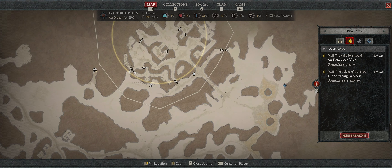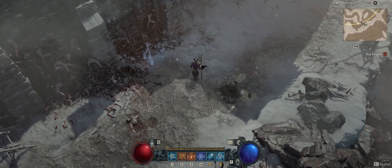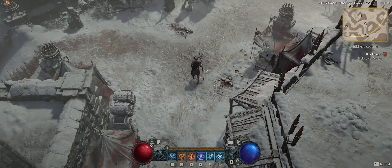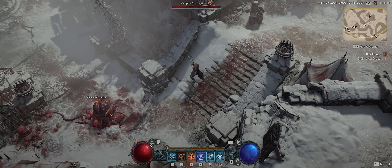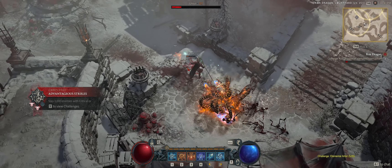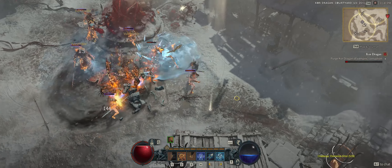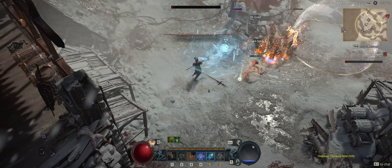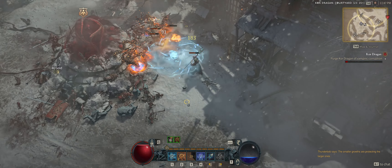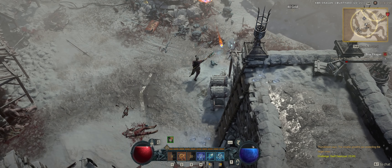I don't even know how to get in here yet — this is literally the first time I've done a stronghold. I was mostly focusing on the main quest and getting to level 25. I think the whole point here is you've got to clear all the enemies. I don't really know how hard this is going to be — it's my first go at strongholds, and it didn't say it was recommended for single player or multiplayer.